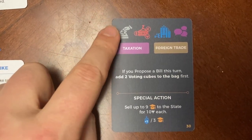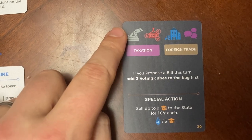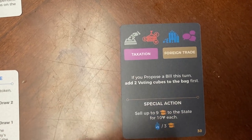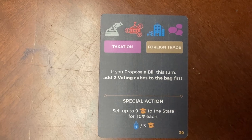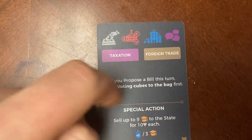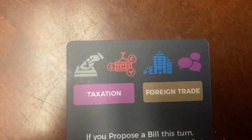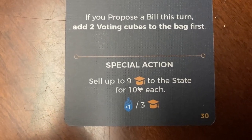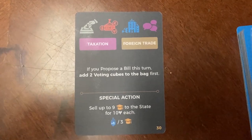If you are able to do the first action, a middle bonus will be given if you're able to complete it. So this symbol means 'propose a bill,' and then if you're able to do that, you get this additional bonus. If you are unable to perform any of the four actions, then you can do the special action shown on the bottom instead. Right underneath the action options are the policies the Atoma can attempt bills for. If you are unable to do any of those top-level actions or the special action, you apply political pressure and add three of the voting cubes to the voting bag.